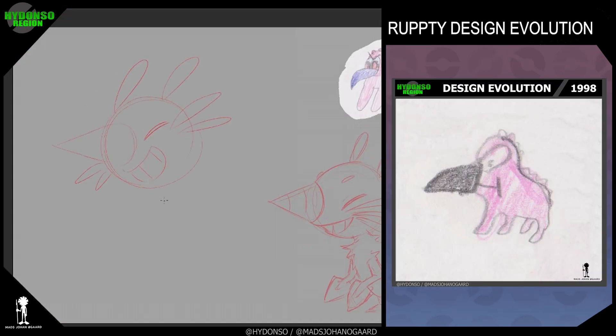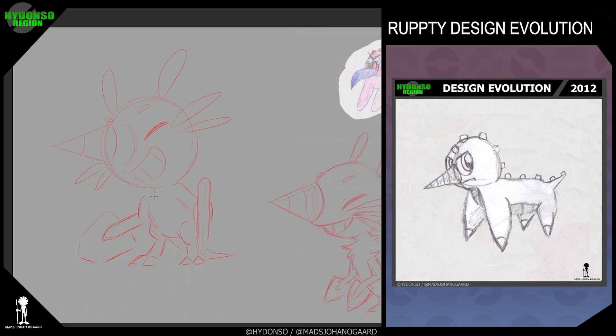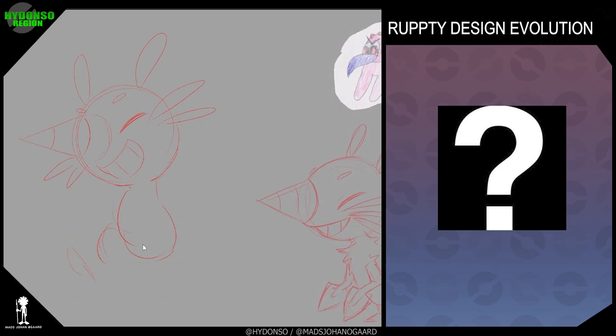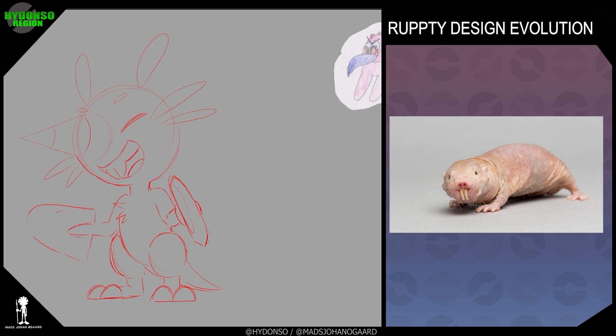The first Pokemon today is Rupti. It's based on this tiny strange pink creature with a huge blue nose that I made when I was five. Naturally over the years it changed a lot and its nose eventually became a drill. It took a while before I found a creature to base it on, but eventually I decided on naked mole rats.